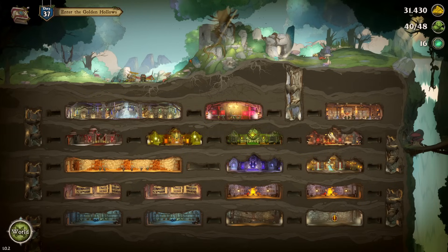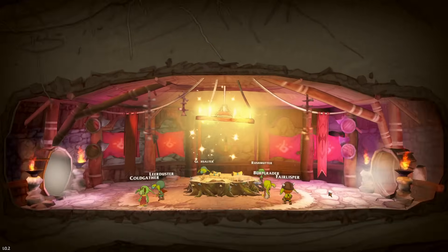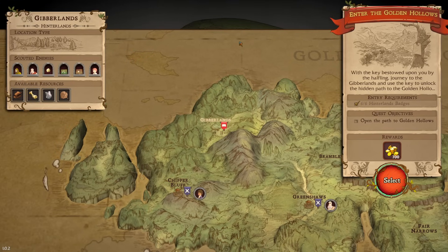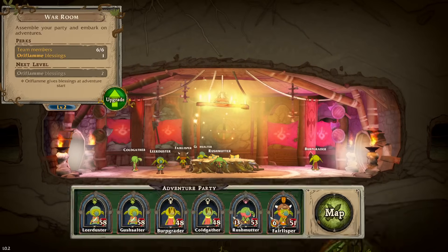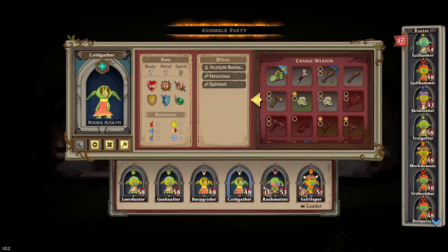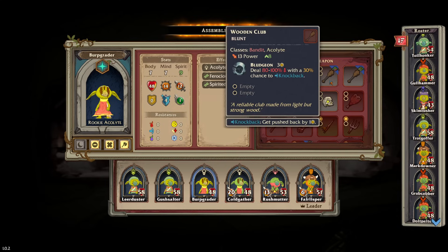Hello everybody and welcome back to Goblin Stone, the RPG roguelite slash goblin colony manager. We're going to be going into a full new zone today. I think I need to get some weapons on some of these fools, but we're going to go into the hinterlands and make our way all the way up to the golden hollows, theoretically. At least the quest objective is to open the path. So first things first, what do we got to do for weapons? We need to get an acolyte weapon going, and an acolyte weapon here as well.